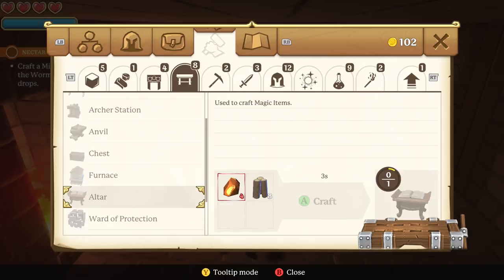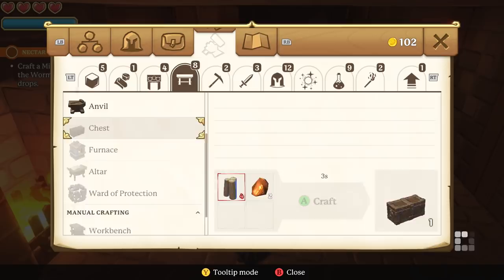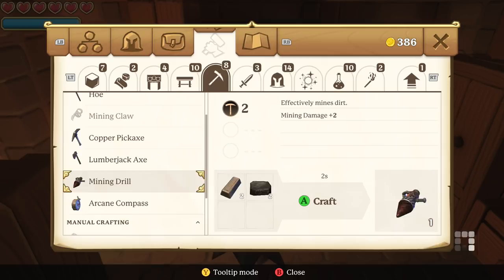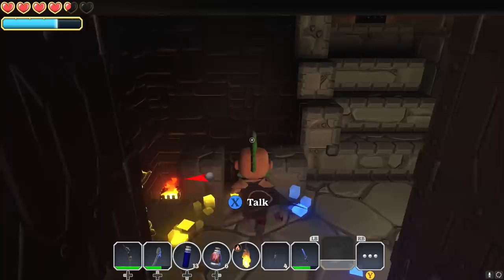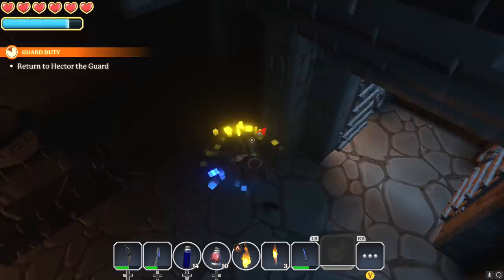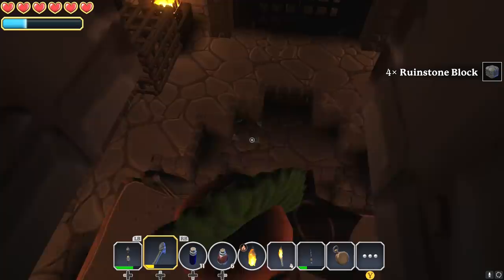Speaking of useful items, early on get the arcane compass as soon as possible. It's really useful for helping you find portals. It costs mana to use, but it highlights different portals — blue, yellow, red, or green — and shows exactly which direction they are. As you get closer you can see it gets even bigger so you know exactly where you are. After that, you've just got to dig down if they're underground, which most of them are, and you will definitely find your portal.